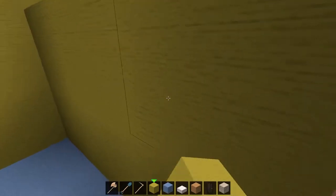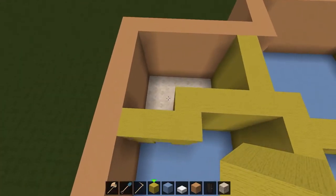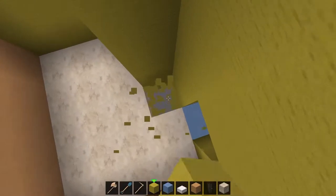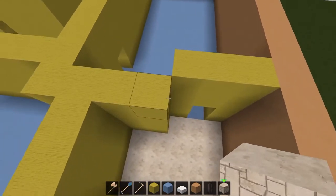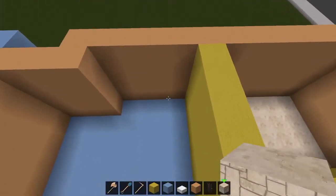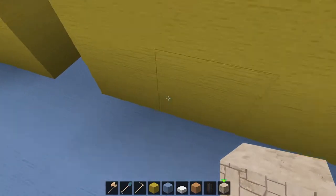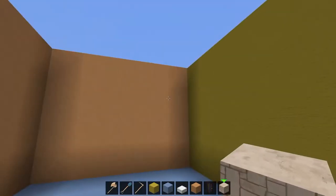Mostly because the more I sat in there and thought about it, Homer and Marge get screwed out of a bathroom — it's so tiny. We don't actually need that corner wall. Well, no, I do want it because that's the closet. And I didn't draw in any kind of closet for Bart here just because of the way it's set up, but I'm okay with that. Maggie doesn't have a closet because she's a baby.